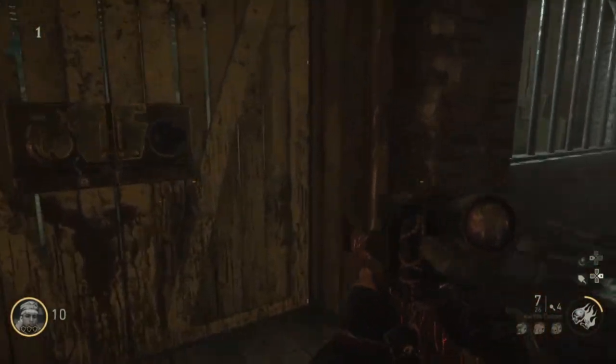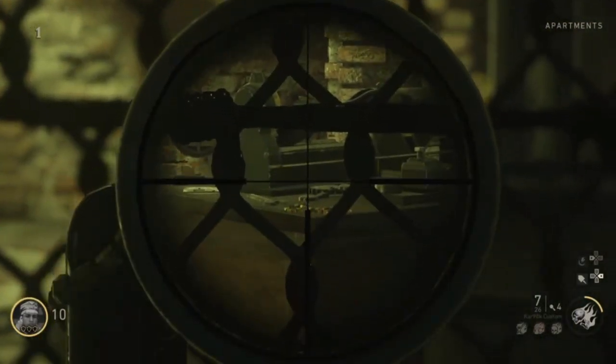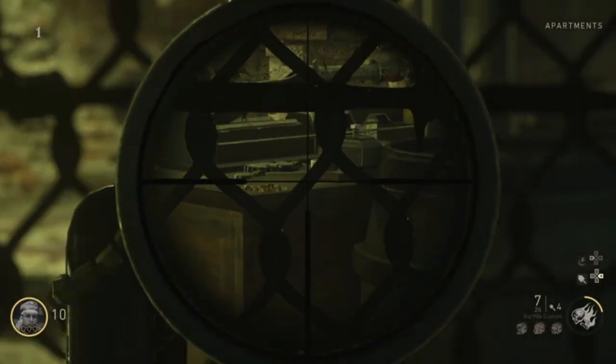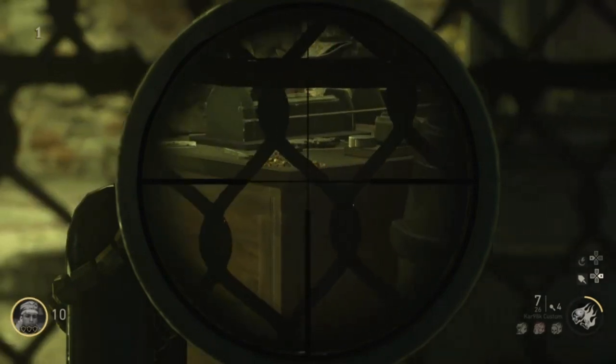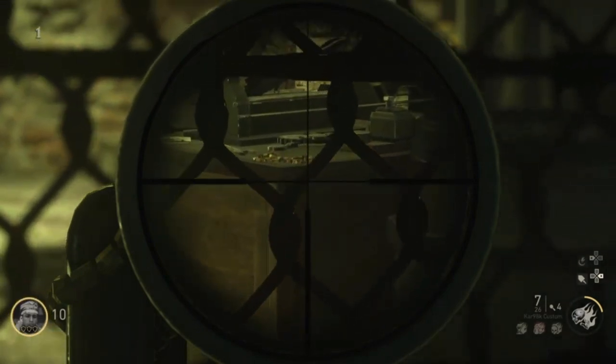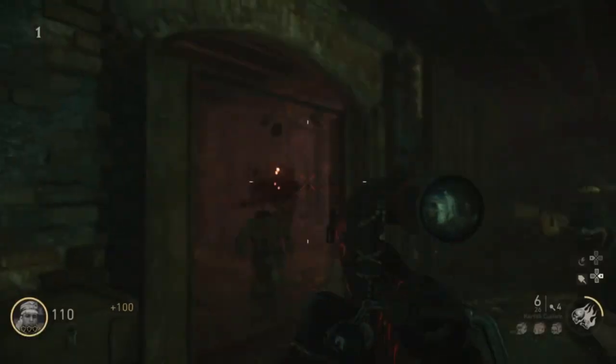This is a nice little trick that was discovered by some Reddit users, so I'll link the post down in the description. Easily, you can see that if you're looking through this with a sniper and a scope, the carnage is right on the wall behind you — or you can see it from the start.